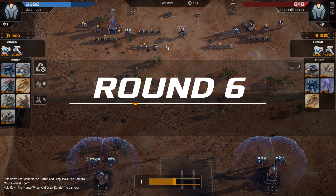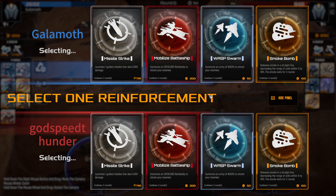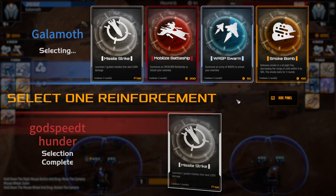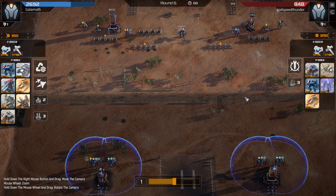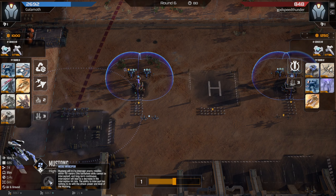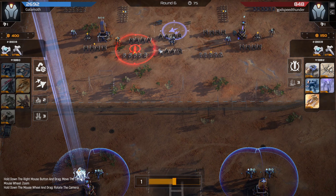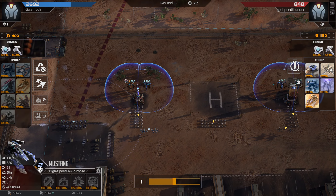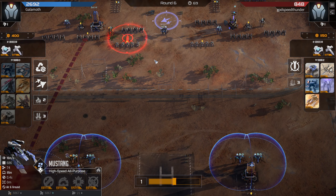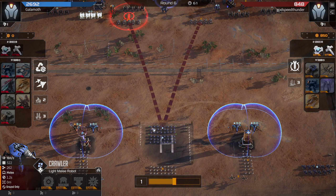So now we have to think of a way to manage these storm callers. There are two options: one is to go for the anti-missile tech on the Mustangs, the other is to just distract them with crawlers. I do have the anti-missile upgrade, so I could go for that, but the Mustangs are a large portion of my damage dealing — I don't want them out of the fight just shooting at missiles all the time. So I decide to go for the crawler distraction approach.